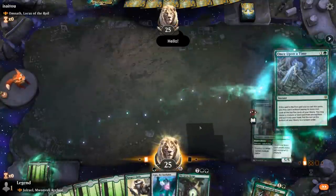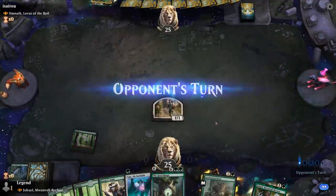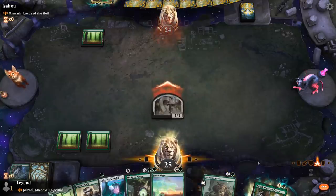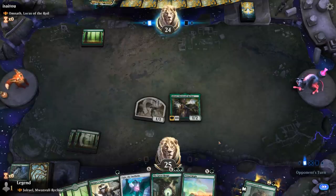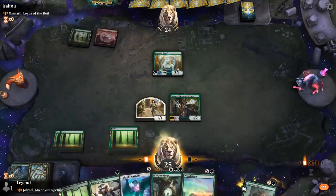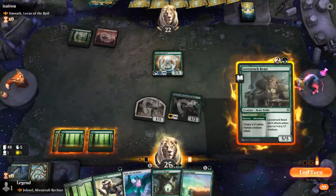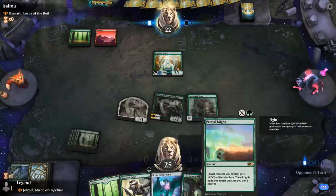Did not find what we were looking for, although a Lovestruck Beast does help me run out a Great Henge a little bit faster. That Bolt Hound's a little bit too loud for my taste. Turn two Paradise Druid. I will offer the trade. I think I have to play the Lovestruck Beast here, and then next turn I can play the Henge and still maybe play Primal Might afterwards.